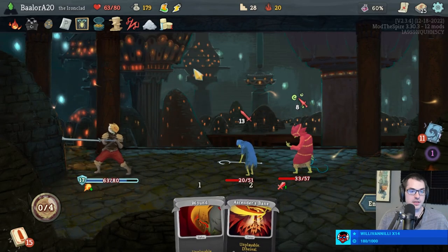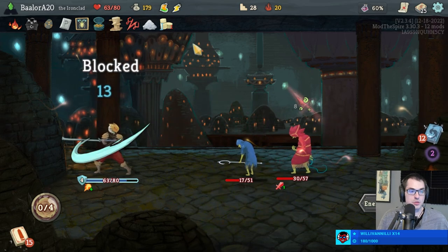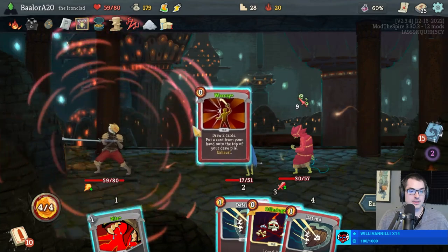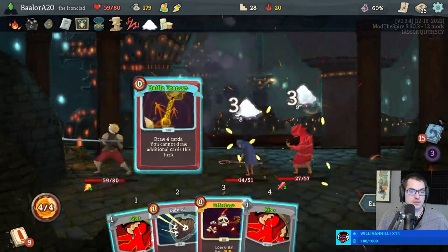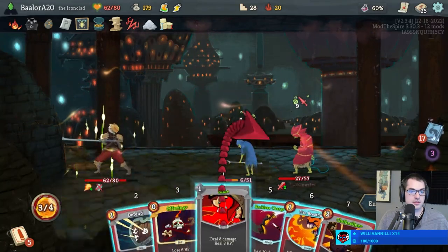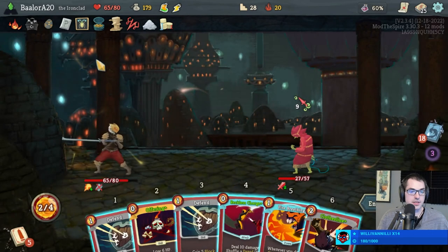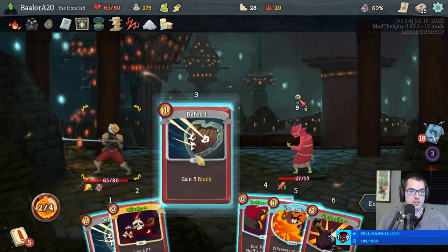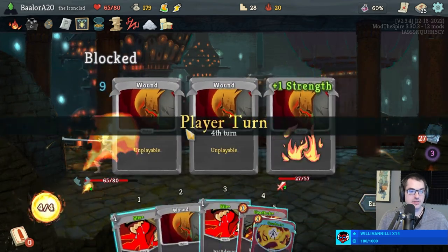I probably could've gotten a kill there actually. Gotta buy my Orange Pellets. Wild Strike would have done the exact 20 we needed there. Might fight with Headbutt next turn. We just kill next turn — no need to Offering here. Really good fight.